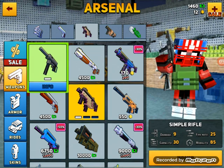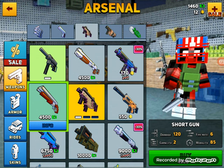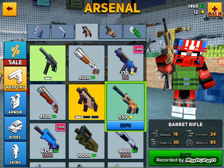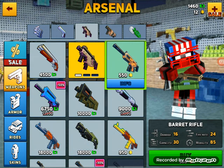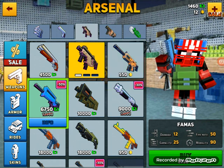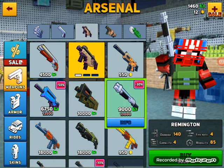For your primary weapons you have simple rifle, shotgun, MP5, short gun, vector, Barrett rifle. In real life the Barrett is a 50-caliber rifle that can be used as a sniper rifle if you put a scope on it.